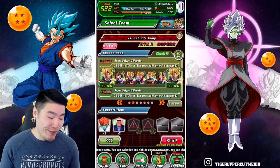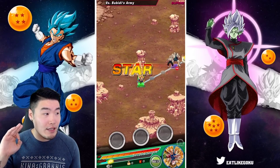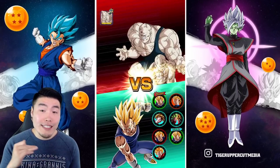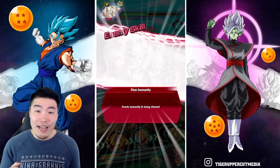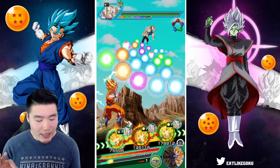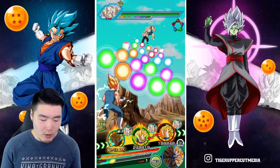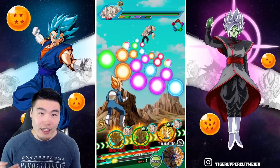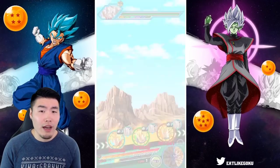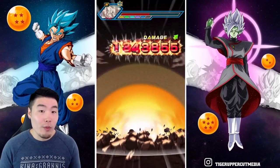Without further ado let's jump in and get it started. I'm calling for a no-item run — honestly if I use items with this team people are definitely gonna make fun of me. I did bring items just in case. Babidi at the end is pretty annoying because he can super twice and he hits really hard, and I think he also seals you. But aside from that I think we'll be okay with all the other stages.